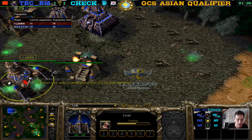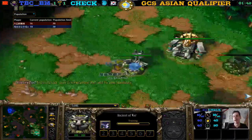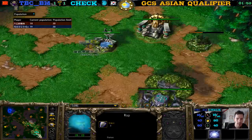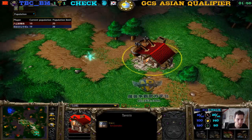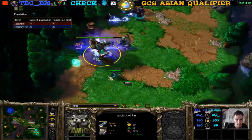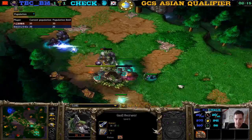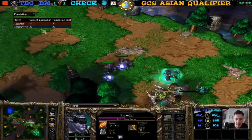This is TBCBM in the blue, Check here in the teal. Demon Hunter first again — wonder if he's going Naga again. Sending out a Wisp for scouting. What is he doing with this Wisp? He's creeping over here — the Ancient of War didn't eat anything. He's just repairing it with a Wisp. Demon Hunter getting this creep here should be an easy task. Check gets a Circlet of Nobility — that's the best item against Undead by far.